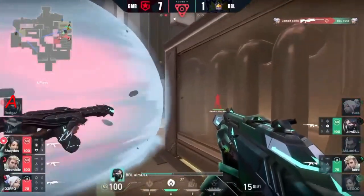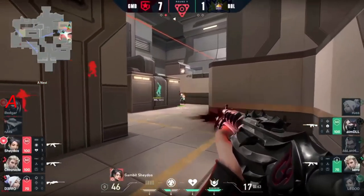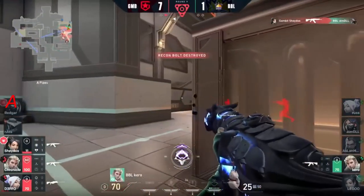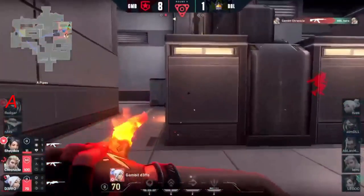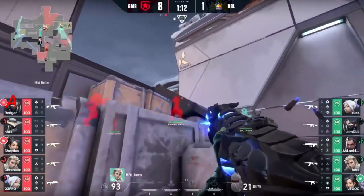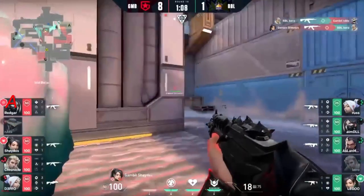Defo is holding this operator angle up close — super fearless, trying to maybe block something off. BBL still has the smoke, but Shados decides to take the duel. So Karo is left alone, but Chronicle from the back — two there. They're going to boost up with the Sage ball. Is Karo going to know this? He tries to get something done, but gets refragged quickly.